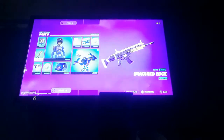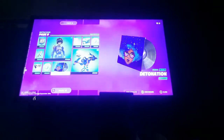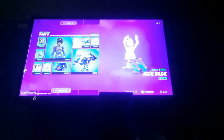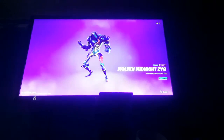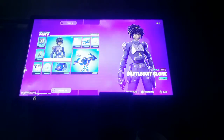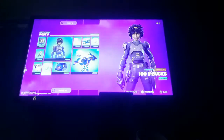We got a banner icon, Imagine Edge, another wrap, Big Heath emoticon, some more VBucks, Detonation, another emote, Kickback — a really good summer emote — Cattle Royale loading screen, 100 VBucks, and then we got Multi Midnight Zygge, which is one of my favorite styles in this whole battle pass.